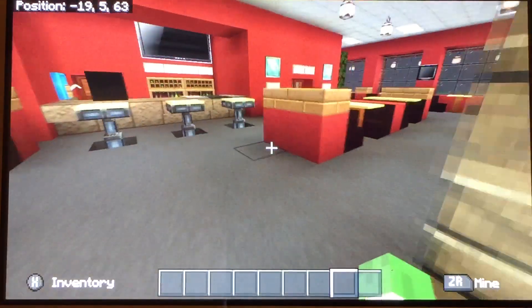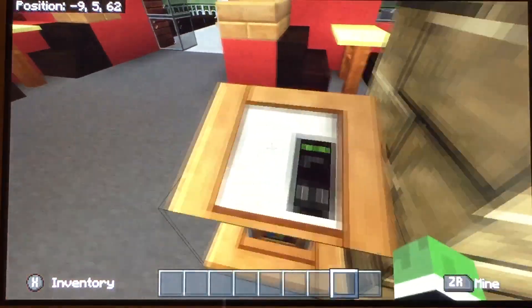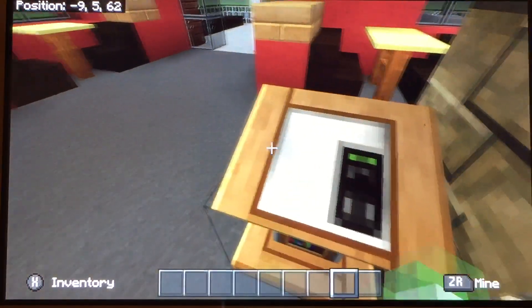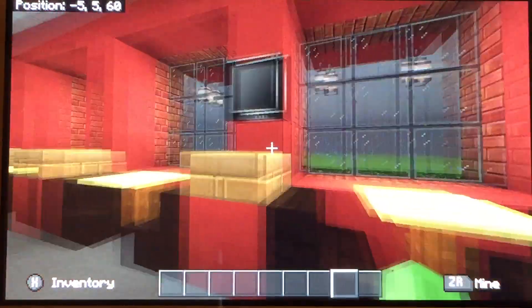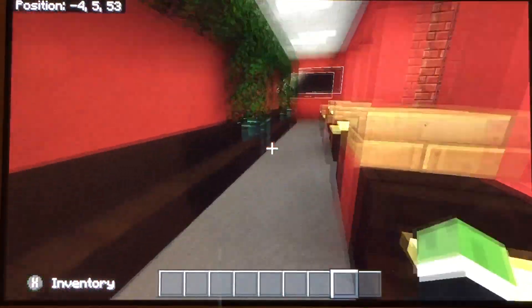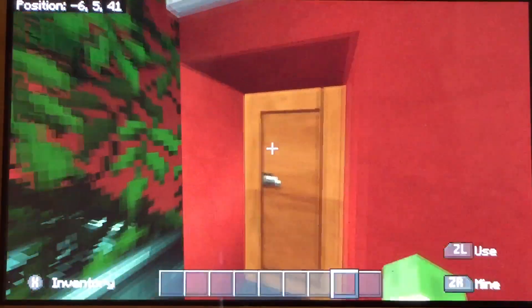So you got the dining room here. You got a lectern — this is like where you get your waiter stuff. You got TVs, a sitting area back here, more tables, a TV, and bathrooms.